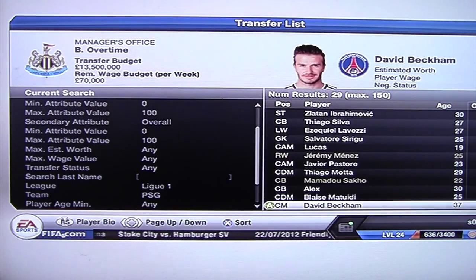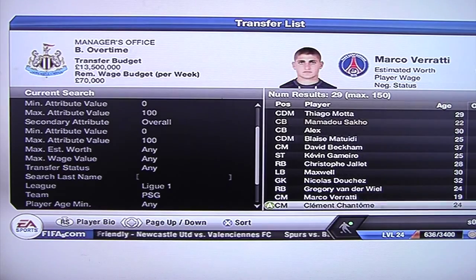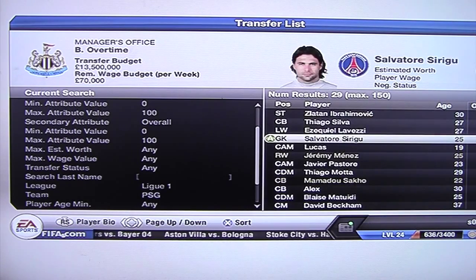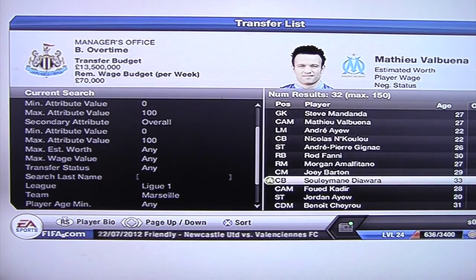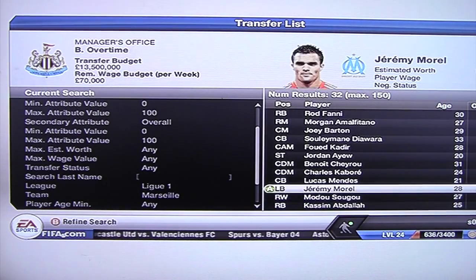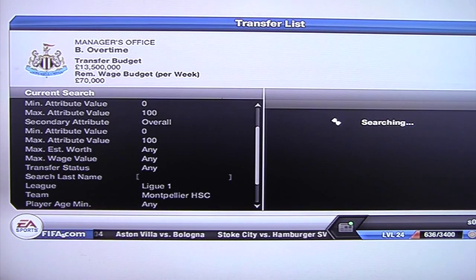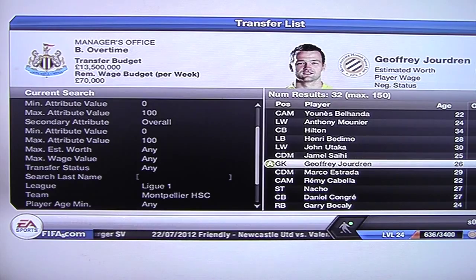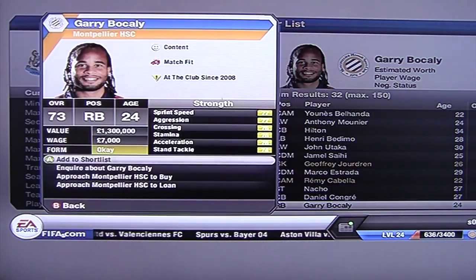Let's see if there's anyone else — David Beckham! I love Bex, I think he's fantastic. Actually I wanted Marseille — looking for Jeremy Morrell. There he is — Montpellier. Right, we'll put in a bid for Bokali straight away because I know roughly how much I can get him for.